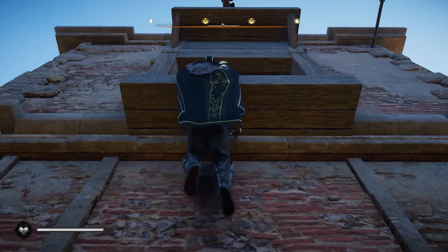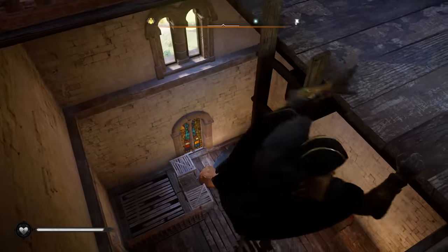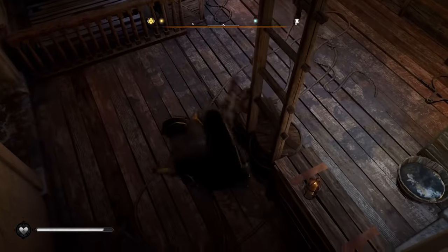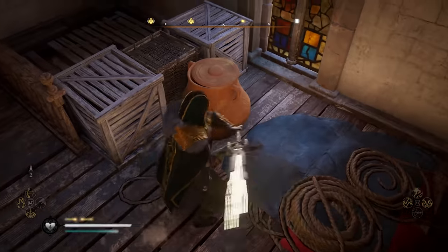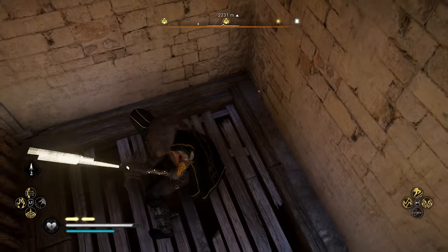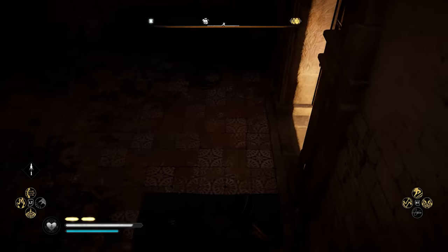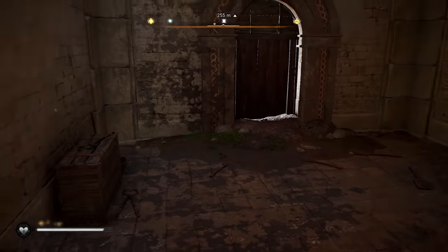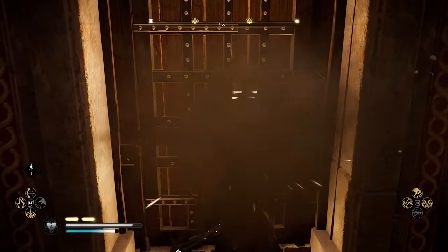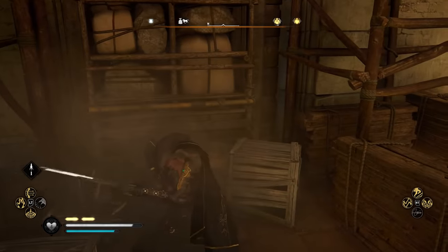We can then hop up in here. You're going to need to drop down this ladder, and you can already see where we need to go next — it's this area right here. Just got to break those boxes, break this bad boy, drops us down into here, open this door, and then of course there's going to be more boxes in the way.